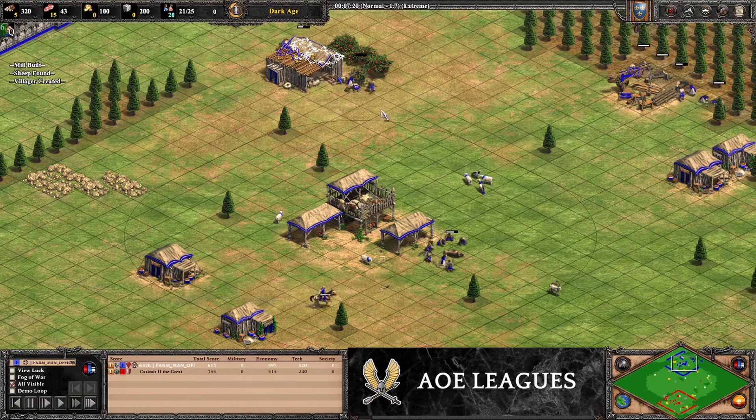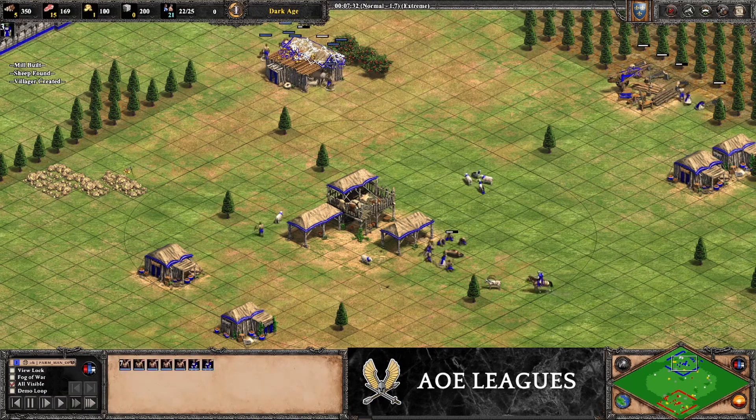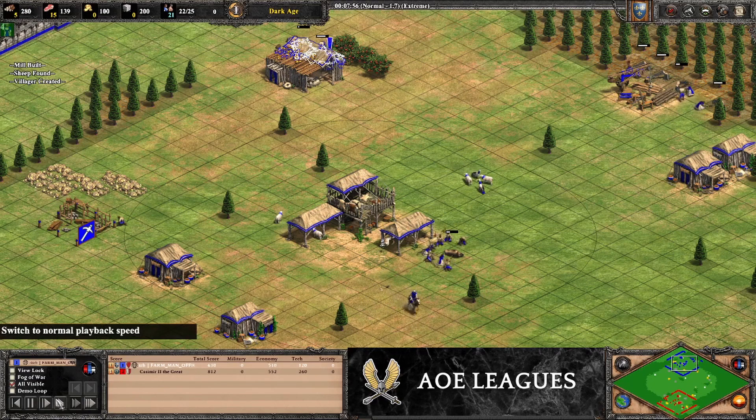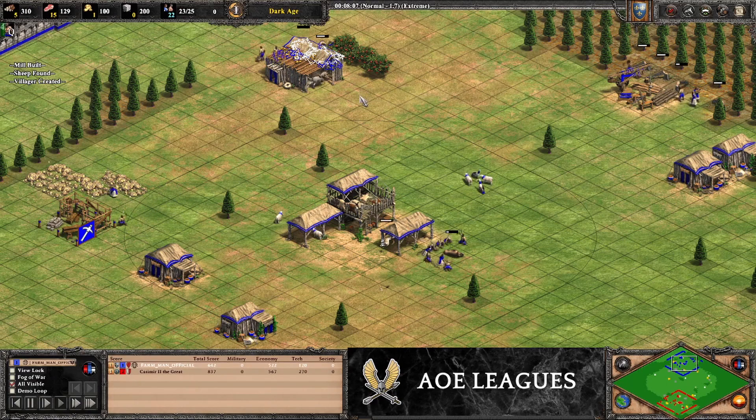Once you've got seven on berries, the next villagers go to gold — we want two villagers on gold. We're going to push another ibex in as well. Now that we've got two on gold, the last villager before we click up is going to go to berries, so in total you have eight villagers on berries before you click up to feudal.